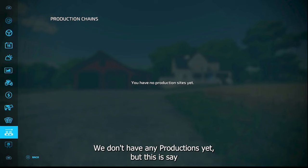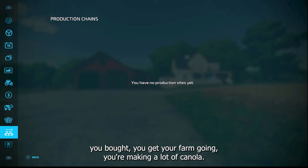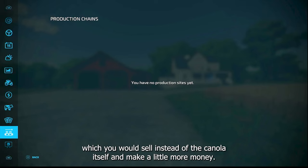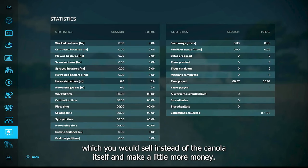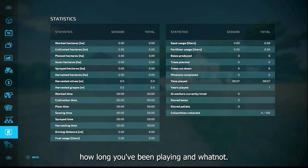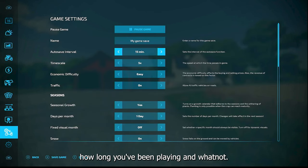The productions screen is for when you get further into the game. For example, if you're making a lot of canola, you could buy the oil plant and turn that canola into canola oil to sell instead, making more money. There's also a stats screen showing how long you've been playing. Now let's look at the game settings, which is really important.